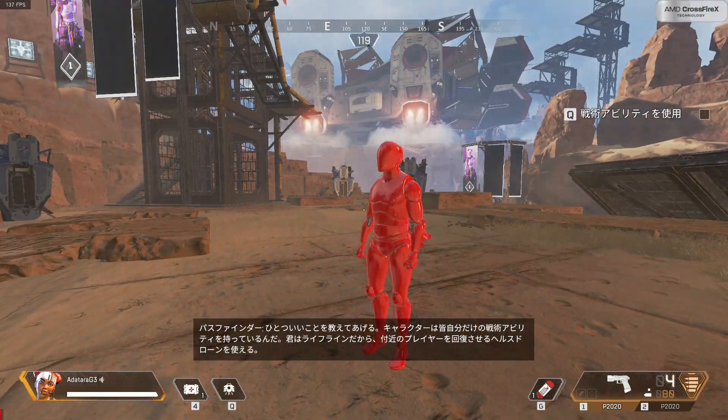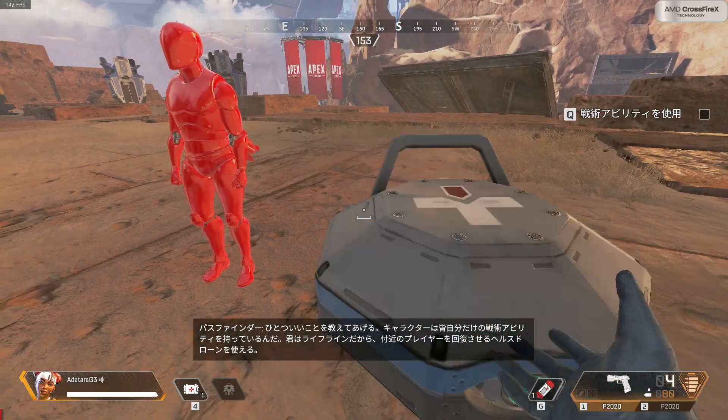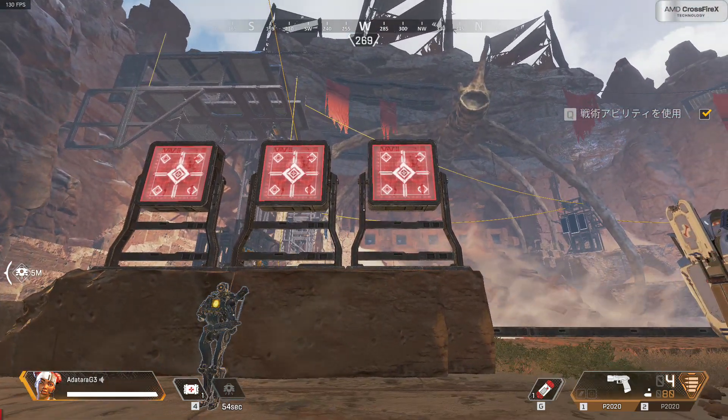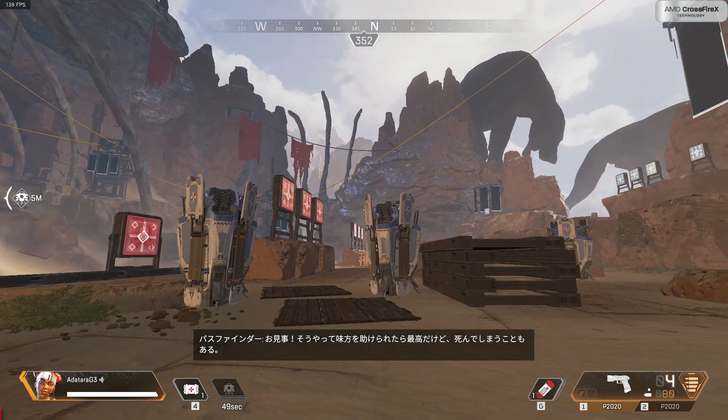Now here's a good thing to know: each one of us has a unique tactical ability. You are Lifeline, and you have a health drone that distributes health to anyone next to it. Great job! Helping out your squad is the best.